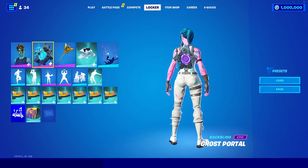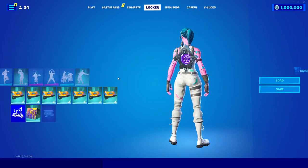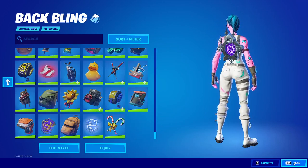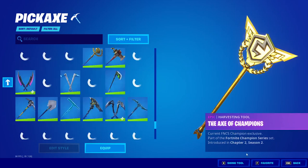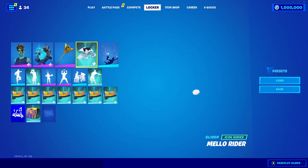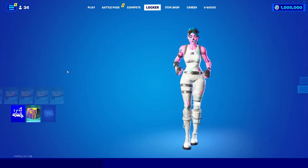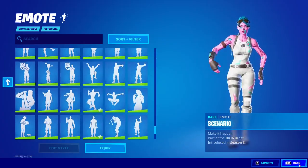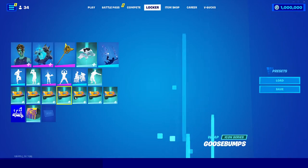I'm just going to stick with the Glue Trooper skin, and you can change all of these cosmetics as well. You have every back bling, every pickaxe, and the gliders and contrails. We also have every emote — you can just scroll through and choose any of these emotes, and you can change all of your wraps as well.